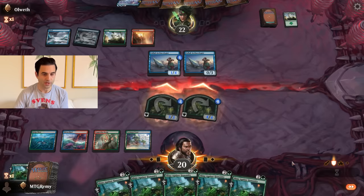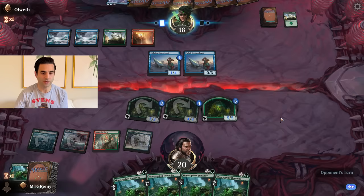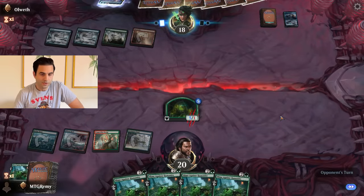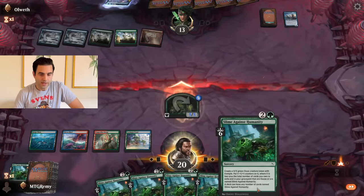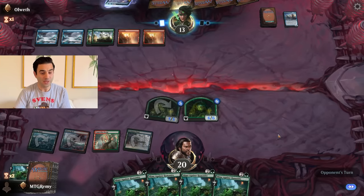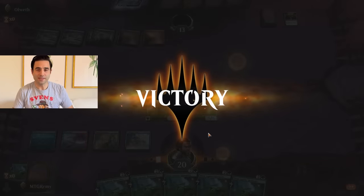Let's go to attacks and see what happens. The 3/3 is going to bounce off the 1/4. The 4/4 gets through. We'll play a 5/5 Slime Against Humanity and pass the turn — opponent down to 18. We have the only creature left on the board. We attack and put 11 power on the board — opponent at 13. Can Slime Against Humanity do it against an all-basic deck? Doppelgang — not going to like how that works out. We got there with 60 Slime!